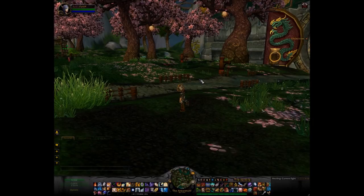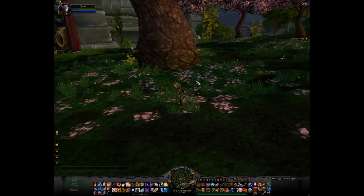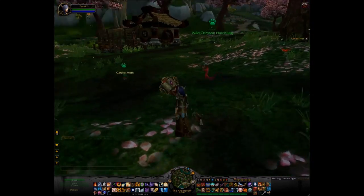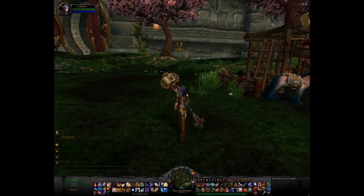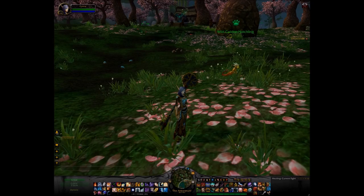If you manage to grind out Exalted rep with the Order of the Cloud Serpent, which is the little quest hub in this area, you'll gain access to three new pets — little cloud serpents based on the one you end up training as a racing serpent. These are the Crimson, Jade, and Golden cloud serpents.